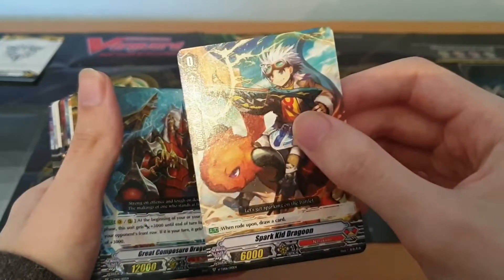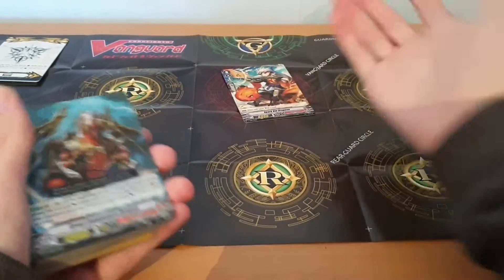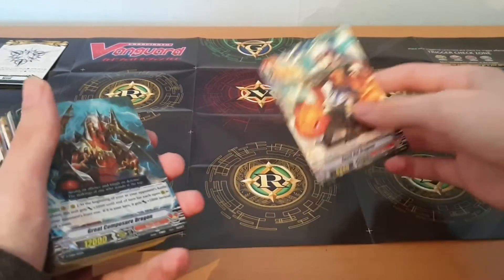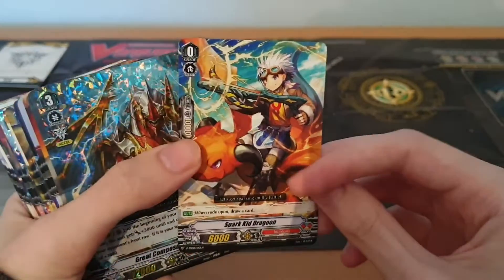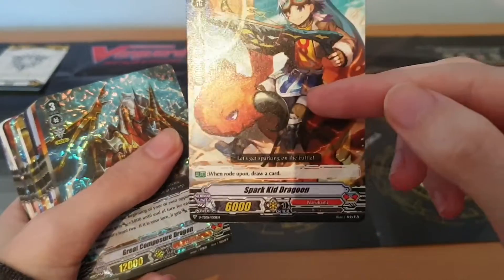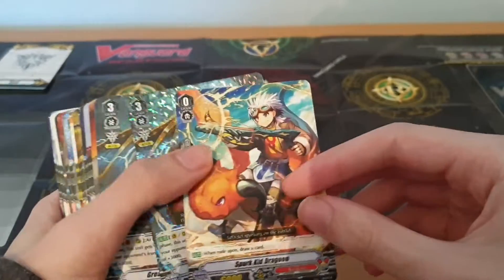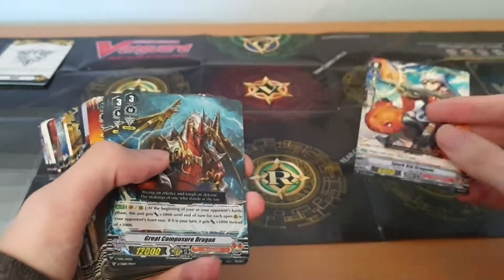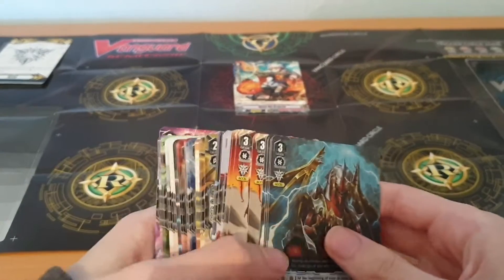This level zero does not have a trigger because, as your starting vanguard, he doesn't need to be one — you're never actually going to drive check him. He's your main starting vanguard and has a very generic starting vanguard effect: when you ride on him, you draw a card. I like the mental image of riding on this kid who is also riding on a little dragon, given how heavily focused this game is on the imagination element.